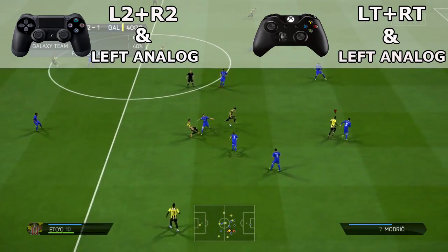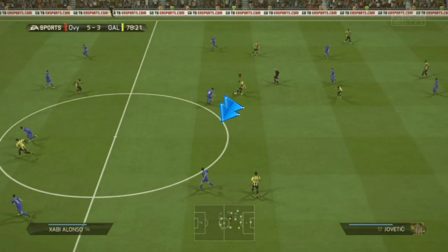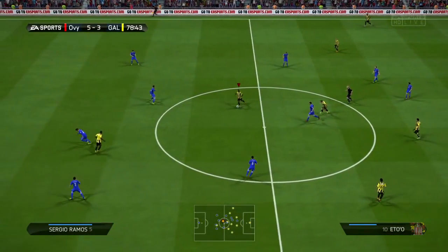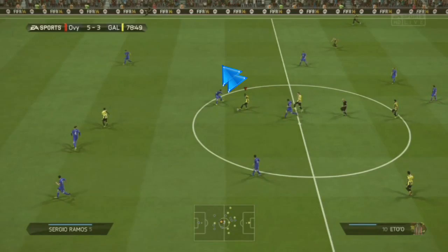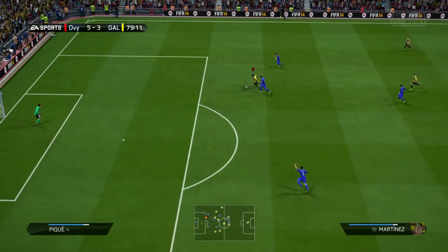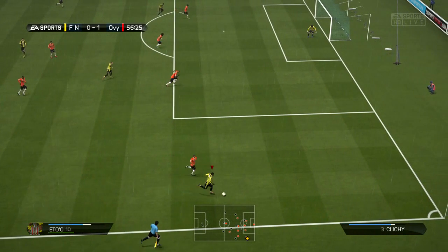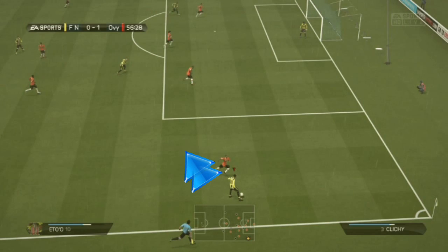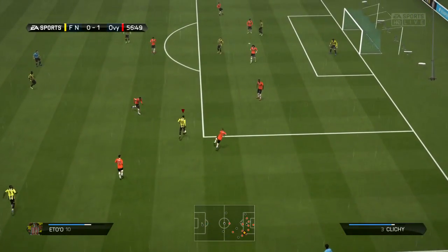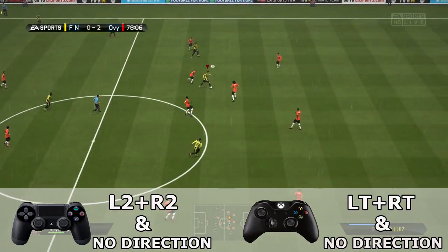This move is very productive when you want to change direction and surprise your opponent. I like using it a lot when I want to keep possession of the ball and wait for my players to get in the right positions. A very important thing to keep in mind is that it's not effective to exit the skill dribbling with a sprint — you will most likely lose possession because your player will tap the ball too far in front of him and the defender will get it. To exit the move, just stop pressing the left trigger and right trigger combo.